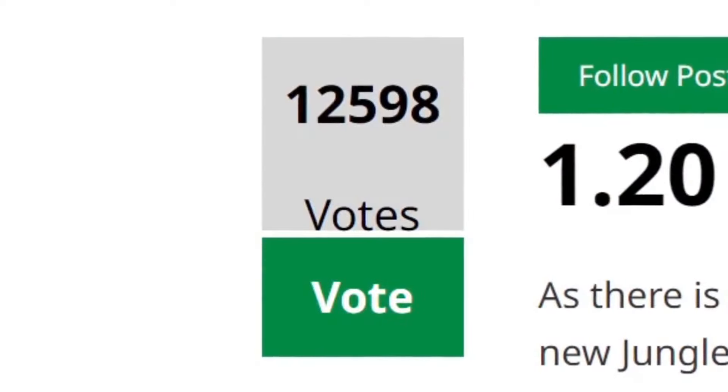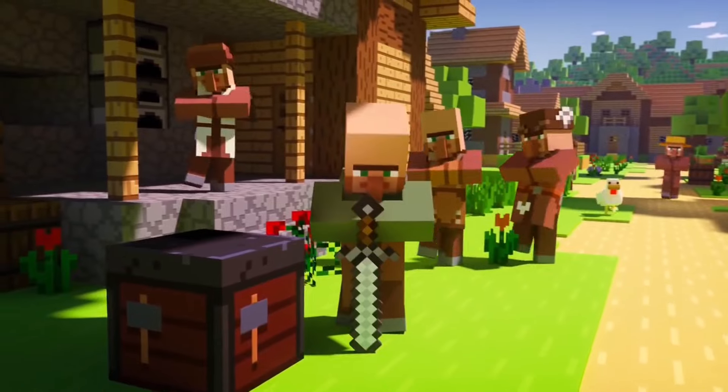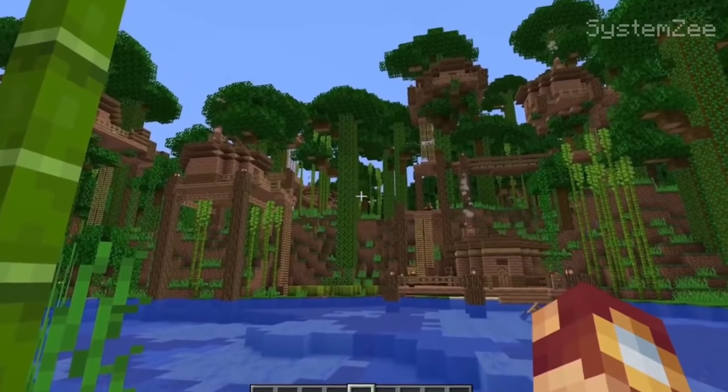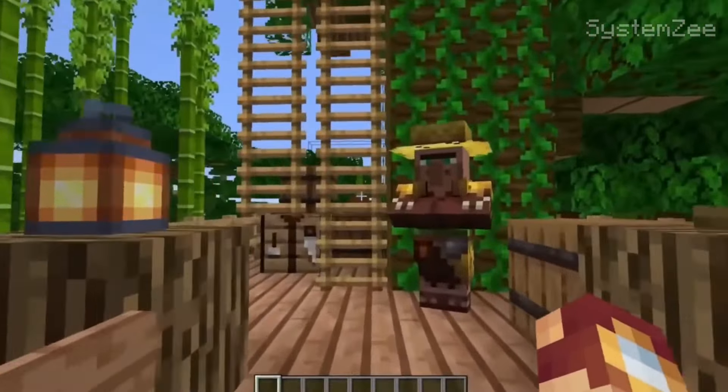The most recommended feature to Mojang for 1.20 was jungle villages. The village and pillage update did not include jungle villagers or villages. I imagine this village being unique compared to other biomes — with houses and buildings connected in the trees by wooden walkways. That would be amazing. But time will tell if Mojang adds jungle villagers.